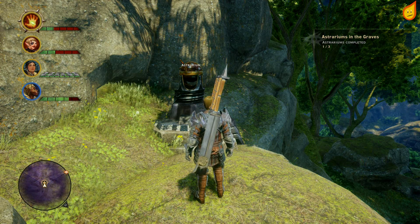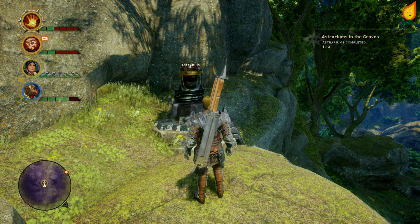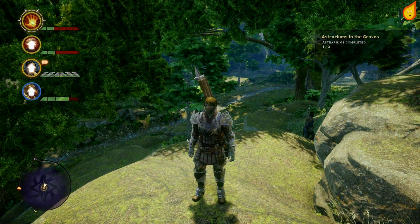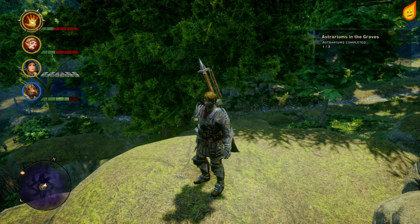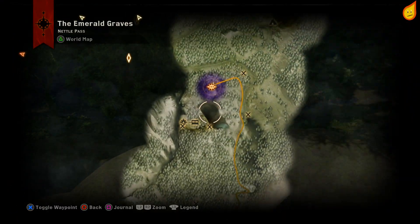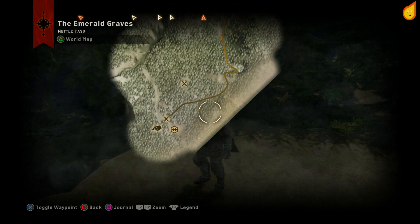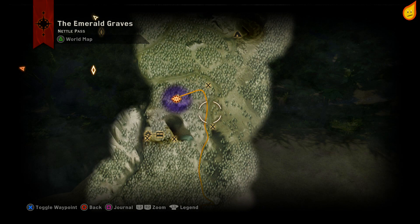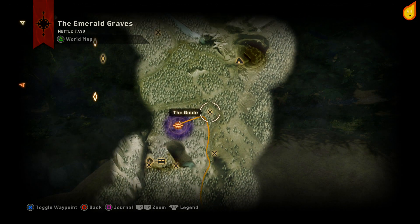Welcome to another astrarium guide, this one is on the Emerald Graves. We're at the first one here — it's just north of where you start. You start at this camp just down here and head north; you'll eventually see it. It's relatively simple.